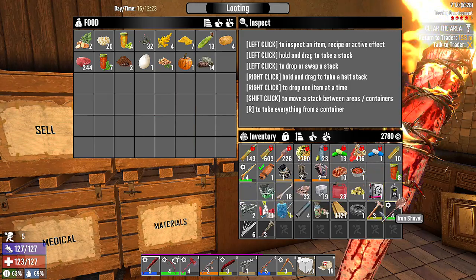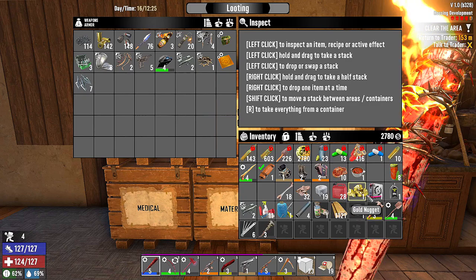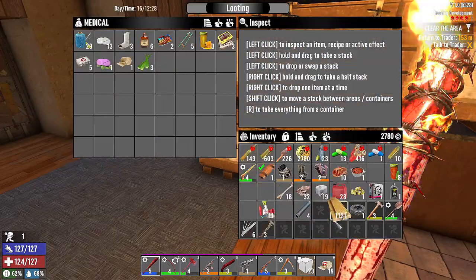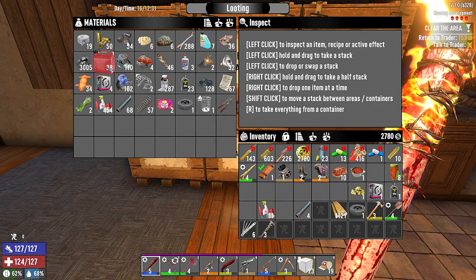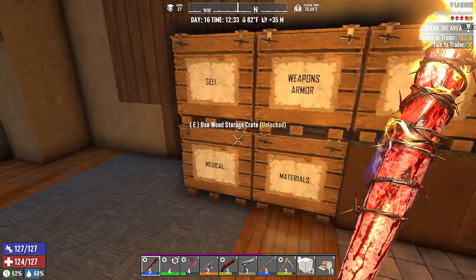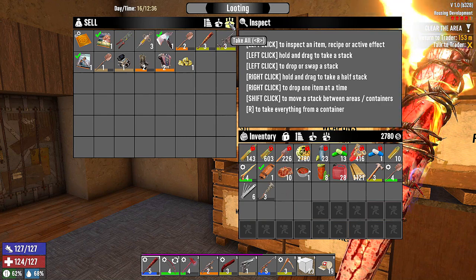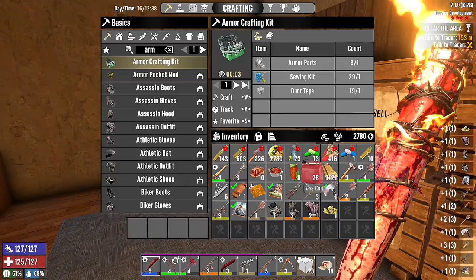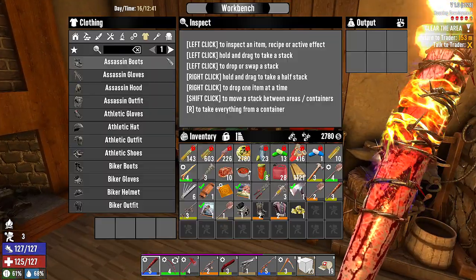Weapons and armor go in there. We have five legendary parts. I'll put that in as a sell. We're going to sell all those armor bits to Jen anyway. Let's take all of it. We're gonna sell all that stuff to Jen.